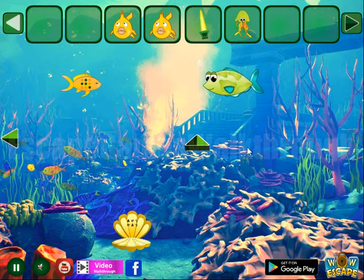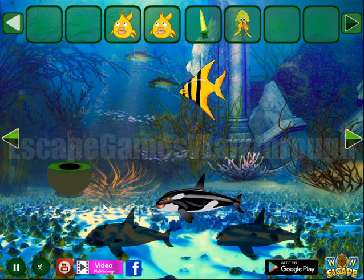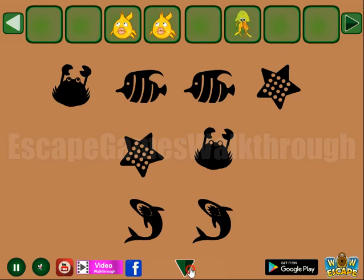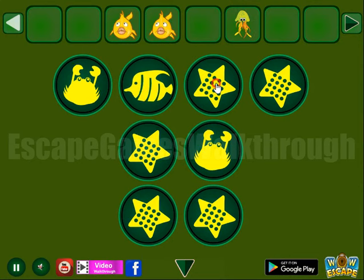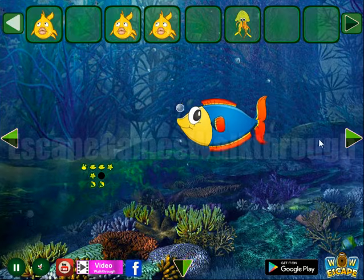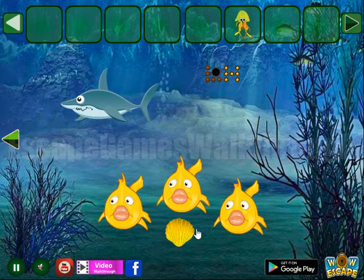Going again back to the second part — here you can find additional hints and items. Now this light here to use. We have a set of sea creatures to select here: grab here, grab here, grab here and grab there. Two fish and sharks. Then with the three fish like that.